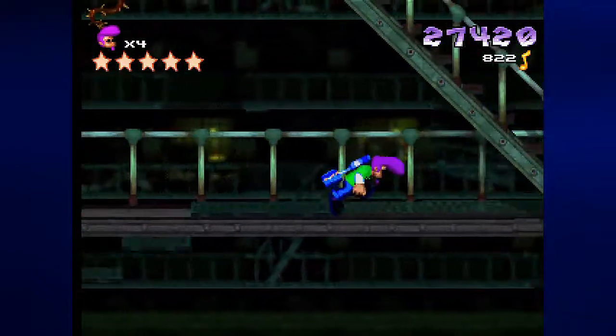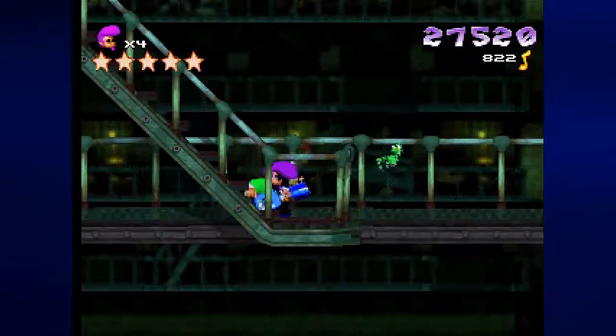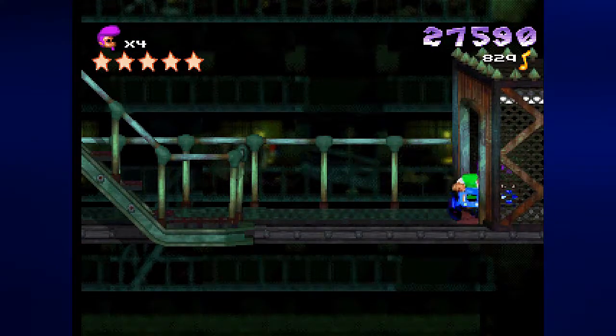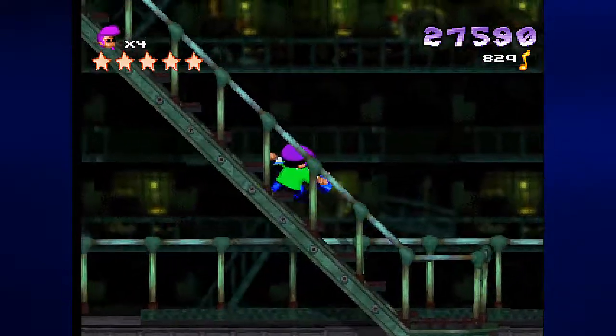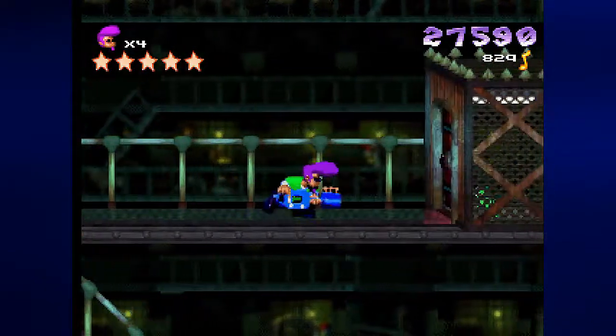There will be fallaway floors and you want to watch out for those — once they fall away they never come back, so you're going to have to remember. Also, hold forward and down and hold the fire button in order to float while you're running. This is a key — kind of hard to tell because of the inside of that little room there, but that's what it is.